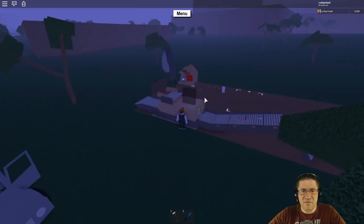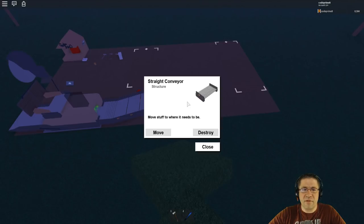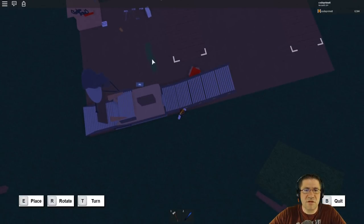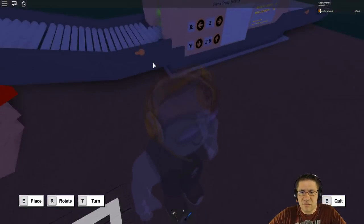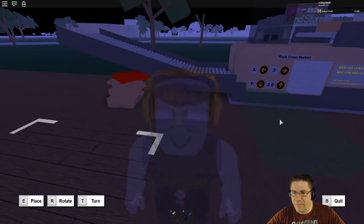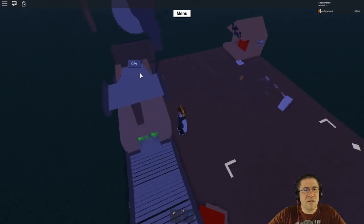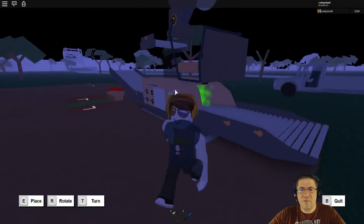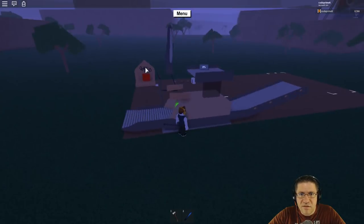Press B to finish — there we go. Then we'll set the conveyor on top of that. It's going to be a little backwards here. Let's do turn, rotate, turn. It's upside down — turn, turn, there we go. That's what we wanted. I'll set this one right here, nice and even, good. We'll just start moving all the pieces back into place.